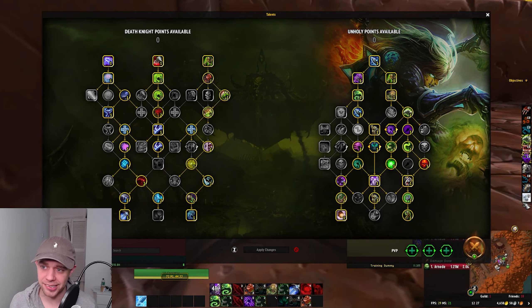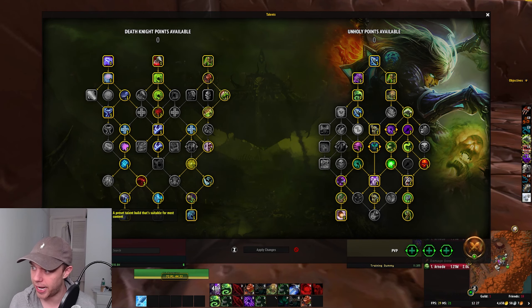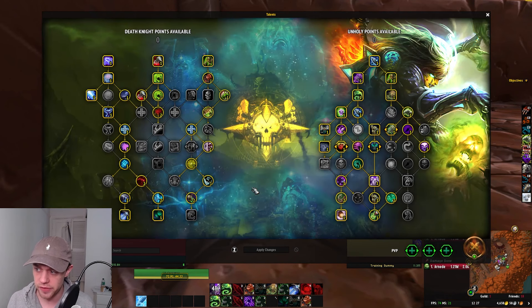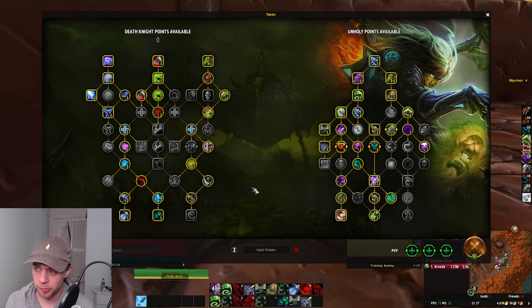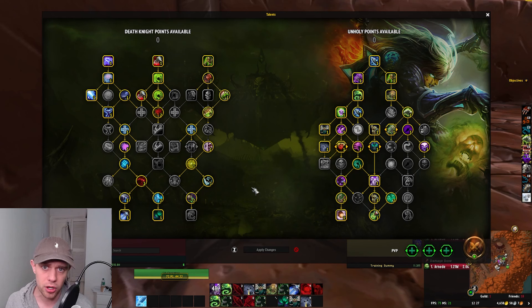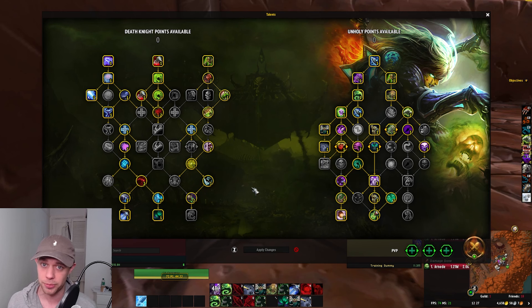Now we're moving on to Mythic Plus, and things get a bit more confusing. Frost is definitely an easier spec to play — I do have guides for all three specs, so check out Frost if you want something more straightforward. But Unholy is really fun when you get used to it with all the minions.